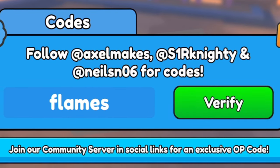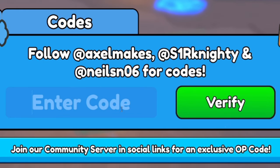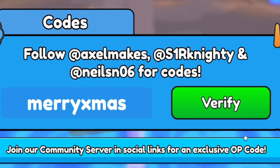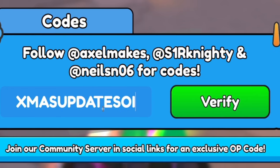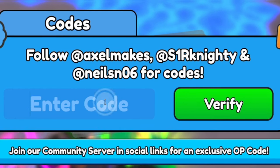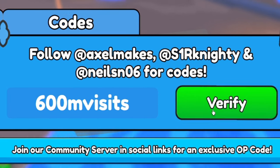After 'nextweek', enter 'flames' — F-L-A-M-E-S. Then redeem 'forging' — F-O-R-G-I-N-G. Next is '1million' — 1-M-I-L-L-I-O-N. After that, redeem 'merryxmas' — M-E-R-R-Y-X-M-A-S. Then enter 'xmasupdatesoon' — X-M-A-S-U-P-D-A-T-E-S-O-O-N. Then 'season4' — S-E-A-S-O-N-4. And finally, '600mvisits' — 6-0-0-M-V-I-S-I-T-S.